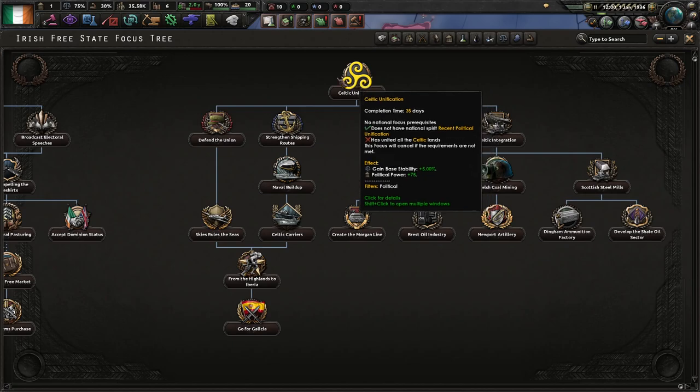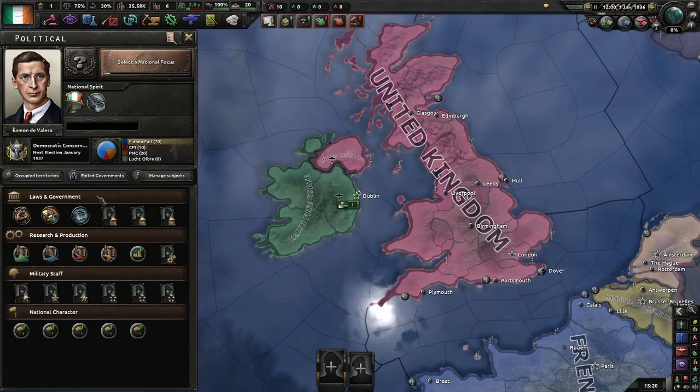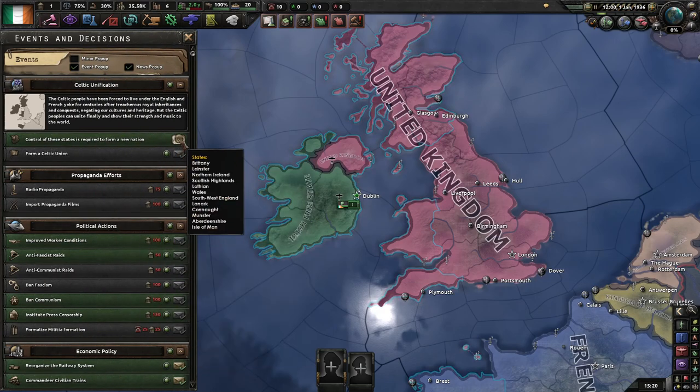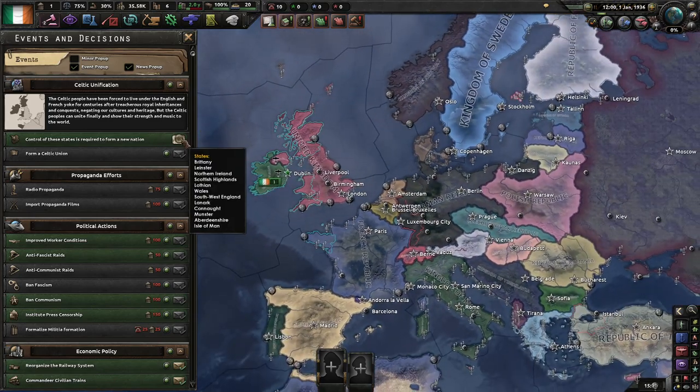Basically, in order to get the Celtic unification tree, you do have to take over all of Scotland, Wales, Cornwall, Britain, Isle of Man, and all of Ireland — which is quite a bit of effort. The mod also adds an option to actually start with this, and I might try that some other time.